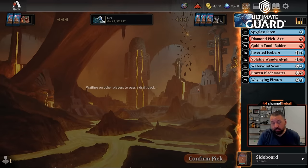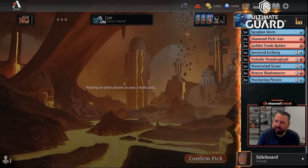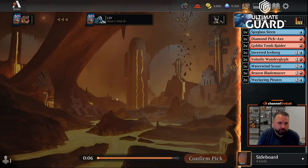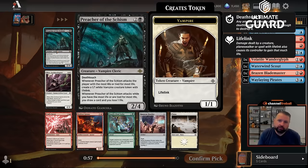The first half of pack one was amazing, the second half was fine too. Besides the fact that we didn't get any Tomb Raiders or Pickaxes back — which we shouldn't, those are premium cards — things look pretty good. Black and white both seem very open. Pack two opens with something disgusting: three mana, two-four deathtouch that when it attacks gives a vampire token with lifelink or draws a card and loses a life. Obscene. But I'm still just going to take Atali's Favor — we've got a really good blue-red deck going.